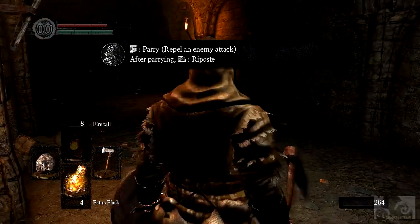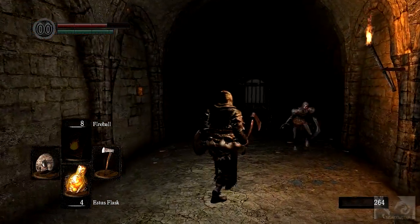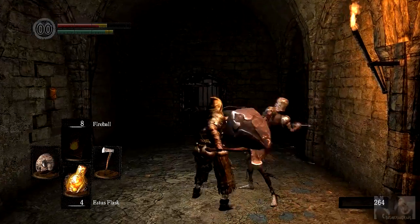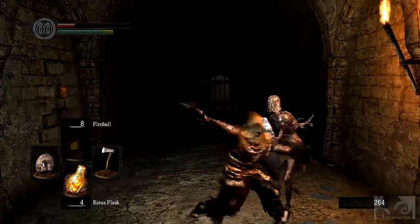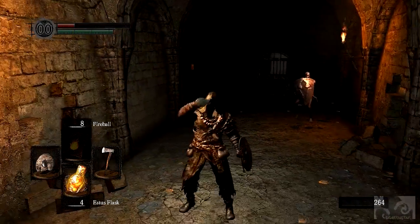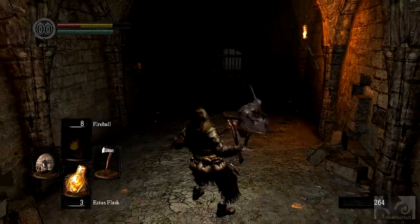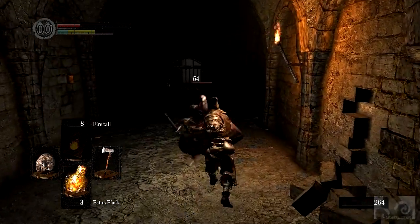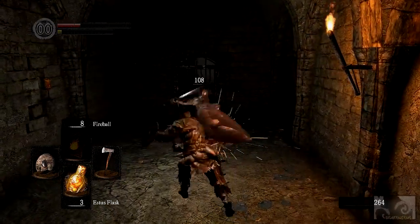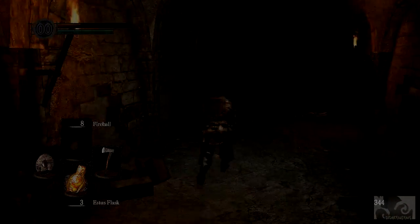LT to parry - repel an enemy attack. I could have sworn I parried. Son of a bitch - I used all my legs. There's something big above here, think it might've been snowballing?